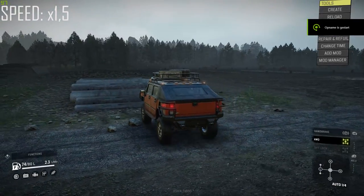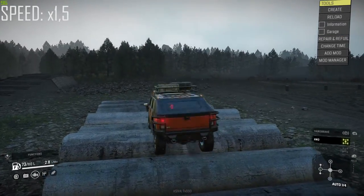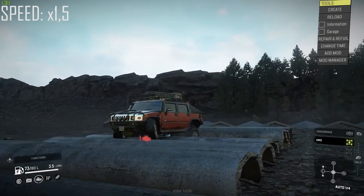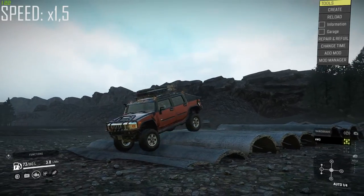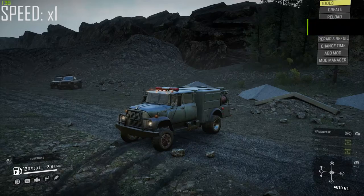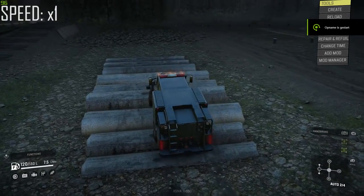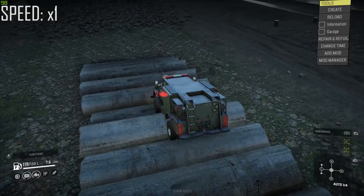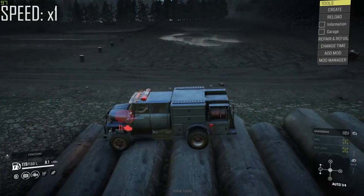Next up we have the Hummer H2, which was actually the first vehicle to make it to the other side without getting stuck or anything. Next up is the International Loadstar 1700, which also managed to make it over these tubes without any real issues, though it did get some damage.